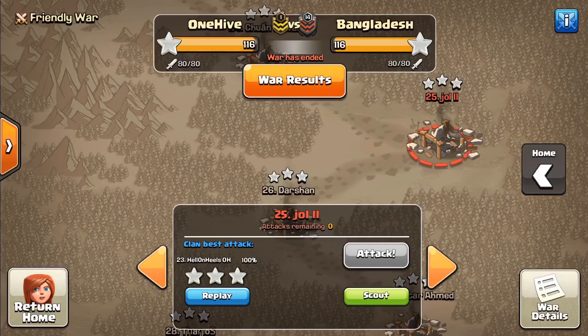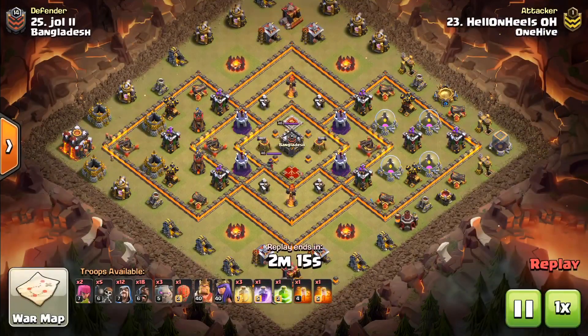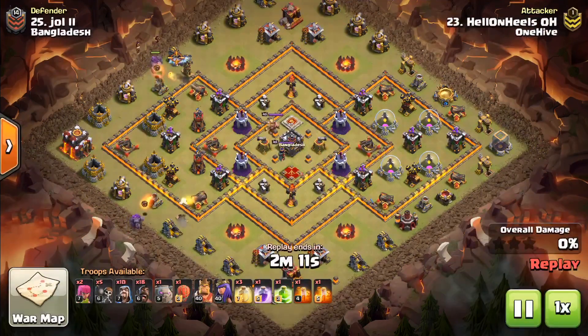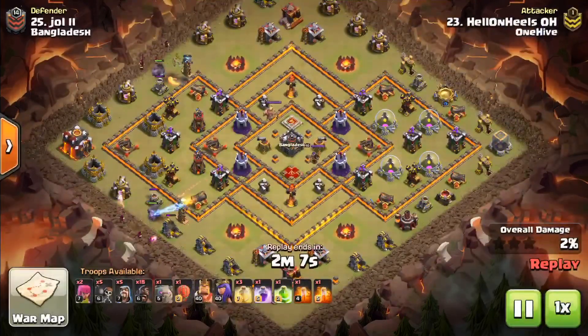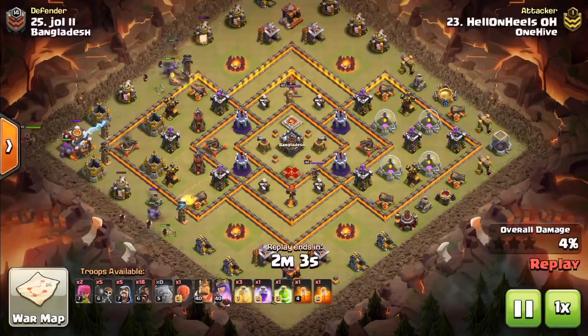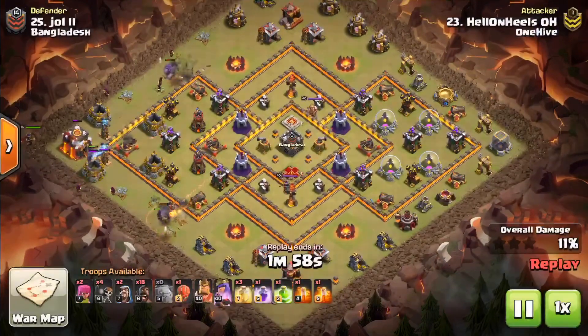The first attack we've got for you today is Suze coming in with a three-golem backside hog attack. Since she wants to come in from the town hall side, she comes in with three golems instead of two like you'd normally see. That's because you don't have the wall wrecker in the middle doing the tanking like normal.